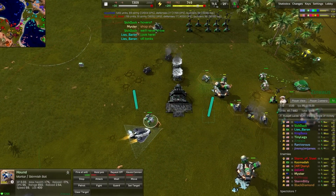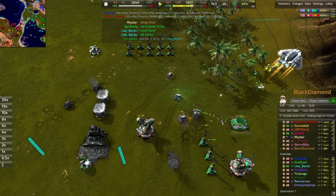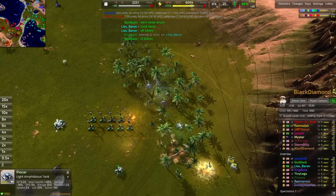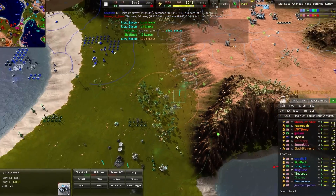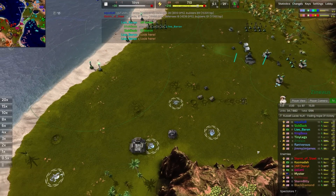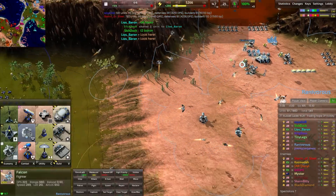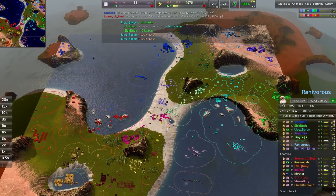Losing that T2 lab means no T2 unit production — which is usually the saving grace against this kind of aggression. With no T2 lab available, there's just not going to be much. There's a single hound doing its best. These pincers are fairly durable and have some experience — bronze and silver bar heroes. Multiple chevrons to their names. They've ravaged the green base, eradicated the lavender base, and now they're headed into the back line, getting a decent scout as well as aggression.